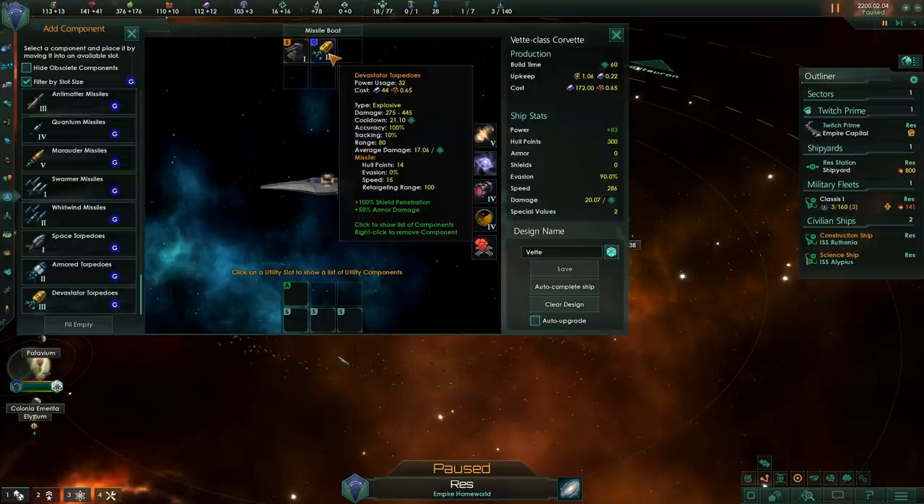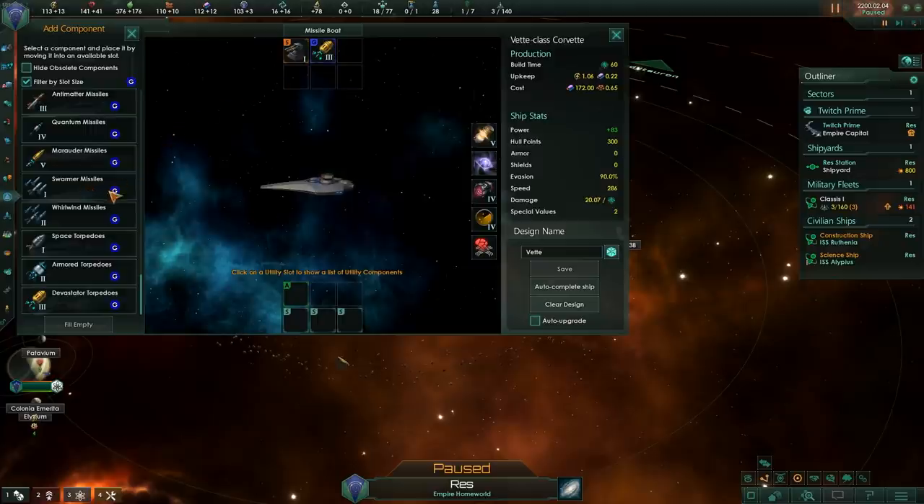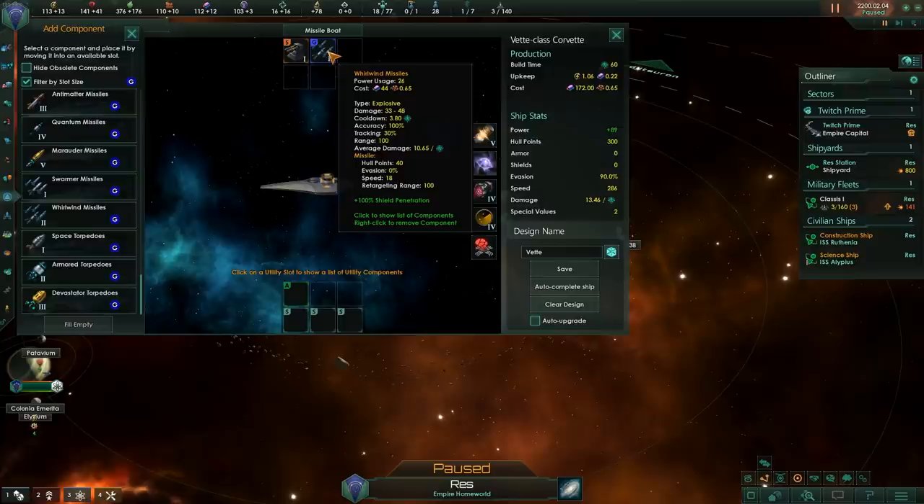I like using torpedoes in my corvettes actually — I typically don't have that many point defenses on their ships, and these high-tier torpedoes do a lot of damage. There is a third type of missile called Swarmer Missile — these are Swarmer and Whirlwind missiles. They are smaller in size and so they have more survivability against point defense. However, they also do far less damage and they don't have any extra damage on armor or hull. On paper they look good as an option against smaller enemy ships, but I haven't been able to find a good place for them in my fleet.